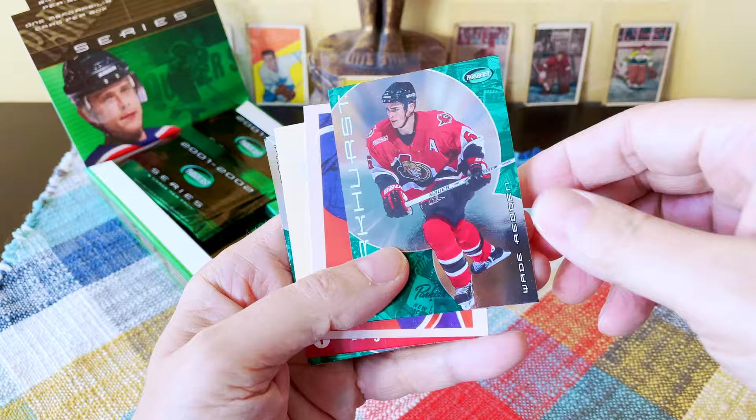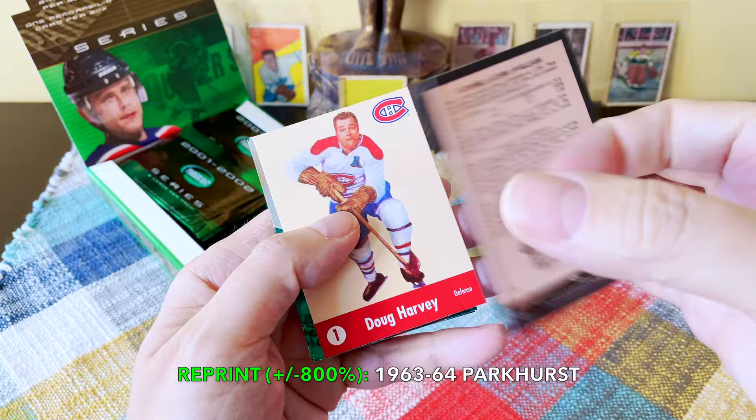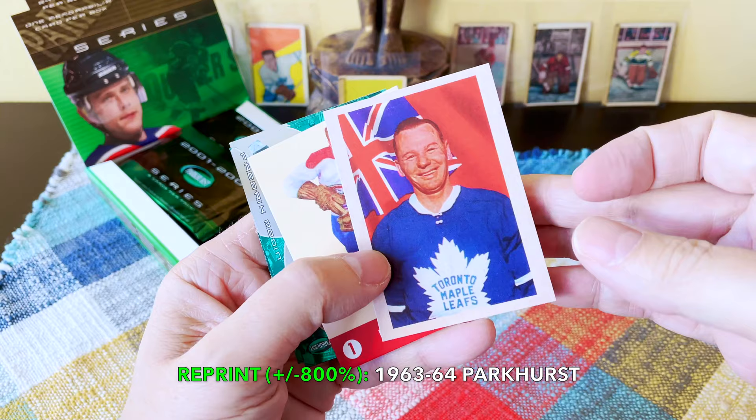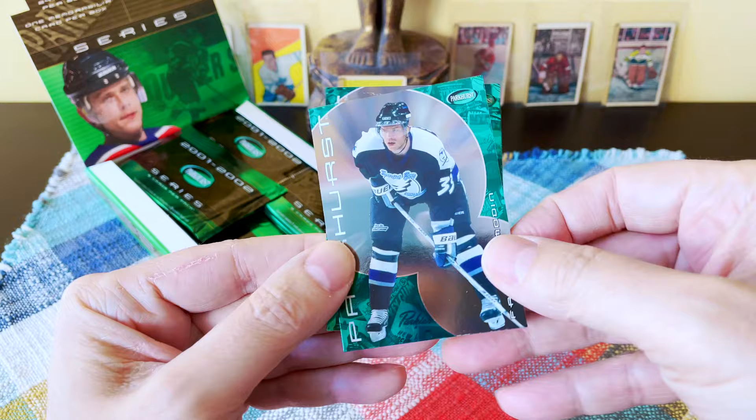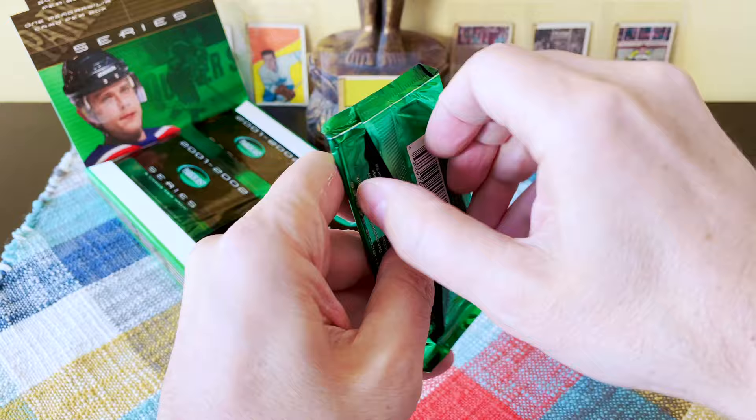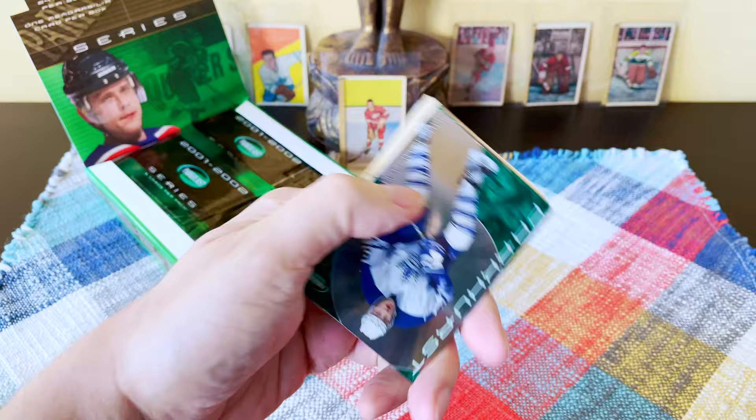Here is an official reprint — look at that — it's Johnny Bower, very very very cool. That's a '63-'64 era reprint. There's a Doug Harvey, there's a Modine, and there's a Dan Hinote. Very cool to receive a Johnny Bower '63-'64 reprint.